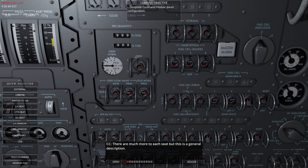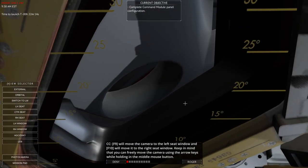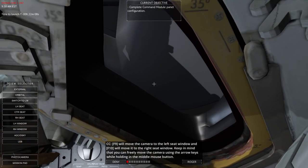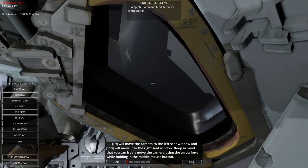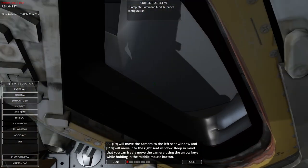The right-hand seat, the Lunar Module Pilot seat, has view of the electrical systems, radio control, and SPS engine configuration panel — buses and circuit breakers, and much more. Each seat has more than this general description. F9 moves the camera to the left seat window and F10 to the right seat window. You can freely move the camera using the arrow keys while holding the middle mouse button.